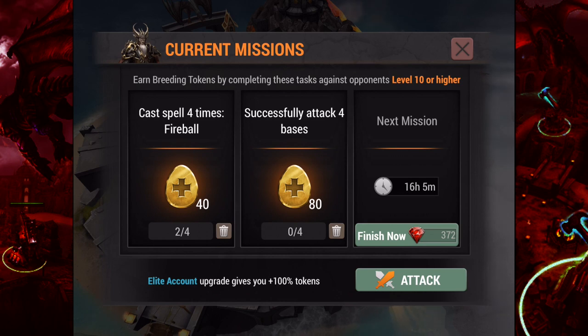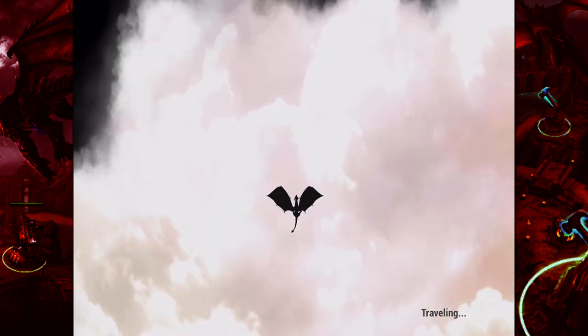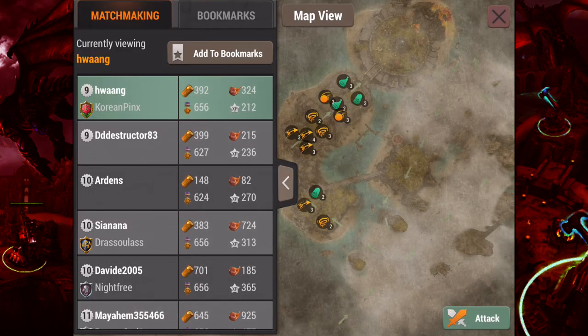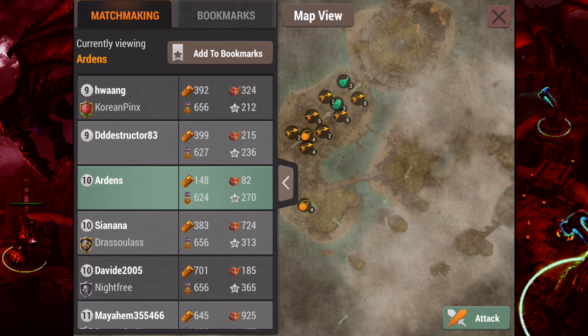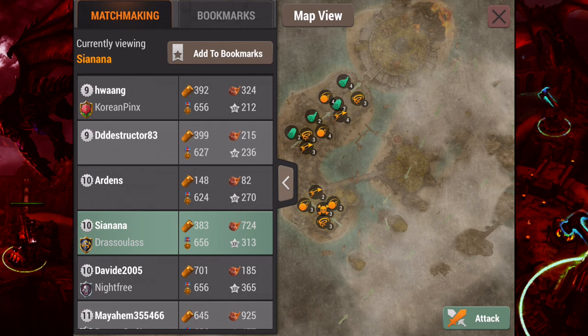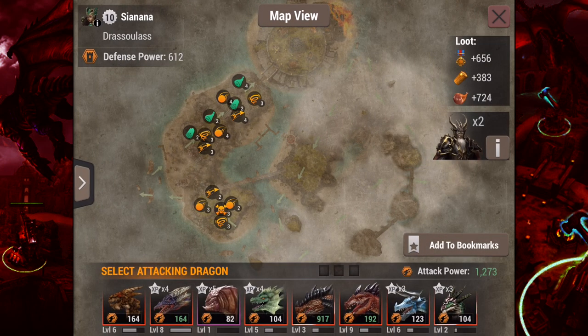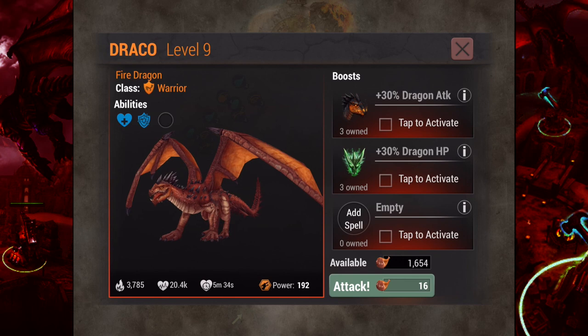I've got a couple of active missions right now, so we're going to get right into an attack and show you how the attack mechanics work. The great part about this is you are directly controlling your dragon while attacking these bases. We've got several different bases to choose from, and you get a chance to scout them out a little bit — you can see what type of defenses they have and how much loot is available. That can alter how you use your dragons, since each dragon has a different set of special abilities tailored for conquering certain types of defenses.